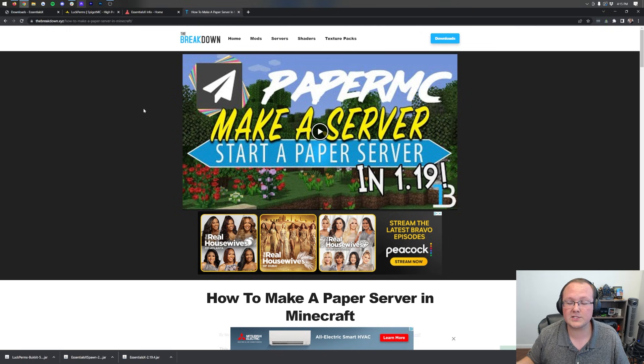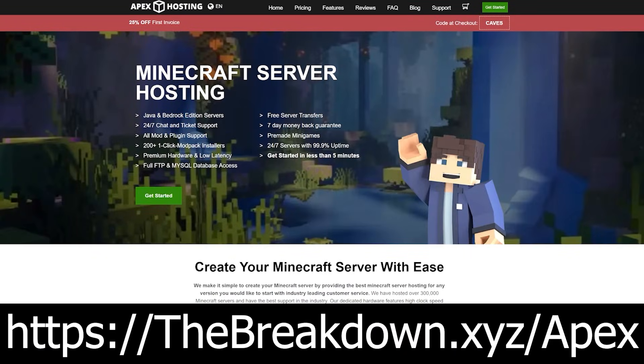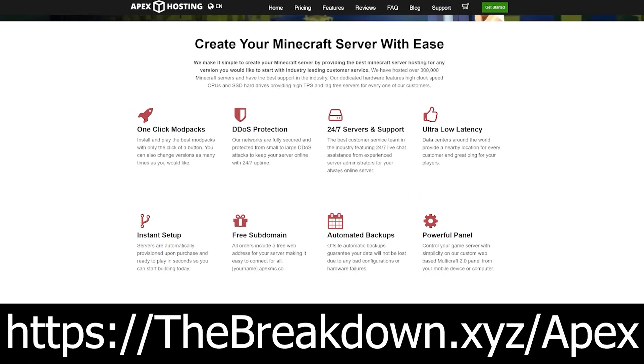You can also start a Paper server with our sponsor, Apex Minecraft Hosting. Go to the first link in the description — thebreakdown.xyz/Apex — to start your very own Paper Minecraft server in just a few clicks. All of our Minecraft servers are hosted on Apex Minecraft Hosting. Apex has 24/7 support, it's super easy to add plugins like EssentialsX, and there are over 200 mod packs with one-click installation.